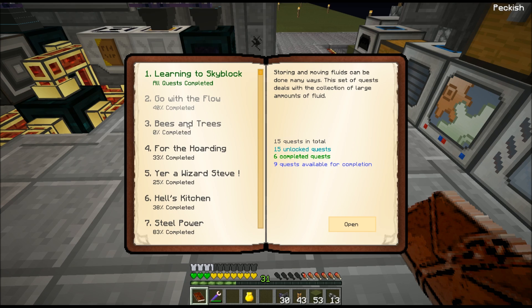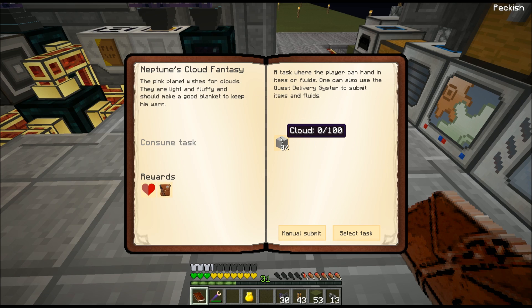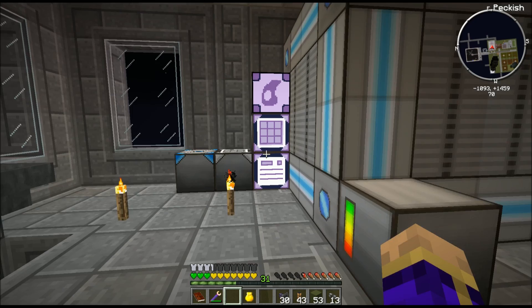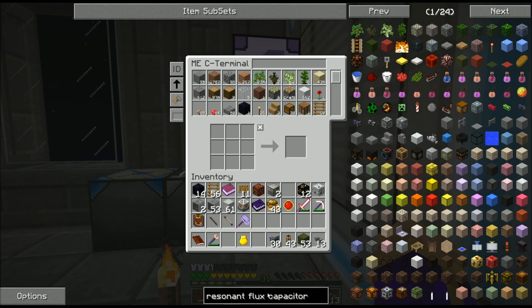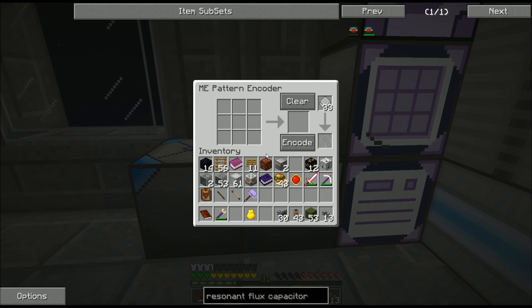Bees and trees we're not going to touch yet. For the hoarding, nothing new has been added. Neptune's Cloud Fantasy — collect 100 clouds, that'll be simple enough once I get back up there. Near Infinite Power would probably be pretty easy to do right now — just need to make 30 resonant flux capacitors, which are crafted with pyrotheum dust, a redstone flux capacitor, and enderium. I don't want to build these by hand — I'm going to teach my system how to make them.